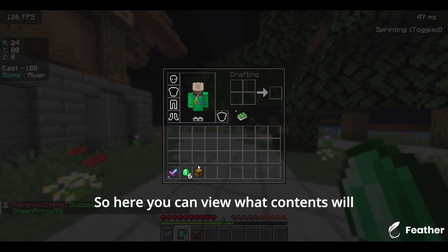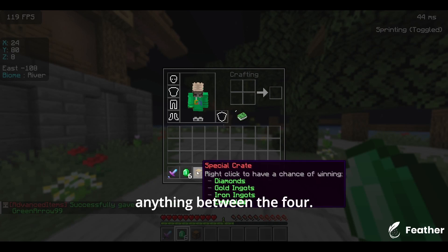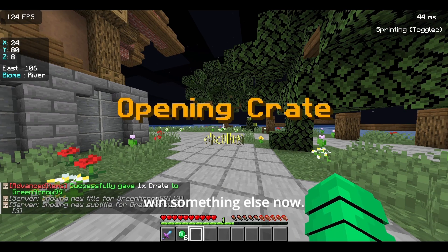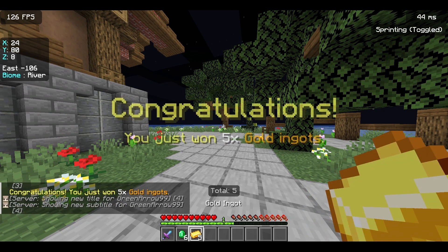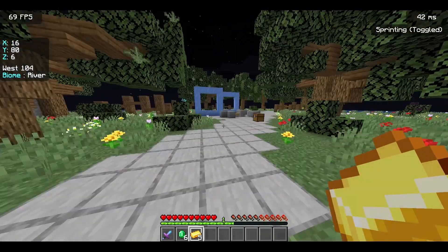You can give yourself the item again to view what contents will be given in the crate — you can win anything between the four options. You can right-click it again and you're going to win something else. There you go — you won gold ingots, so it's not emerald this time.